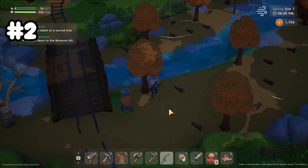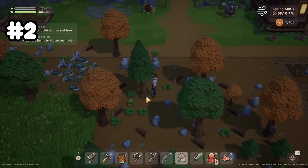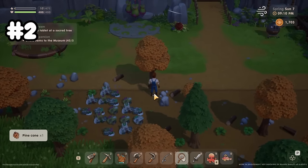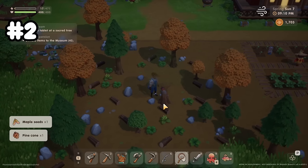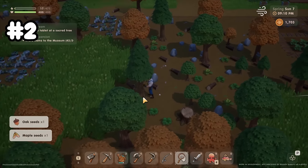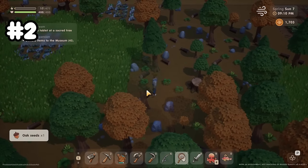What I like to do is turn the game speed down to 50% and go shake all of the trees on my farm and in the forest. It seems like day 1 and 2 there doesn't seem to be a whole lot of seeds in the forest, but there are plenty of seeds on your farm, so make sure you go around and shake all the trees you can.